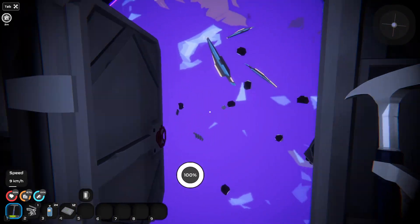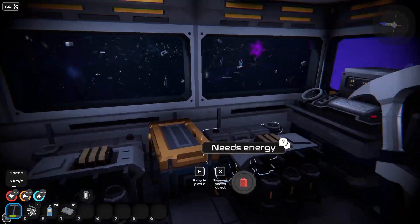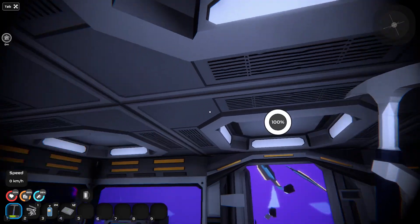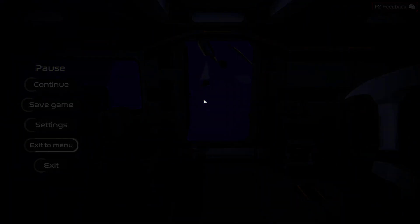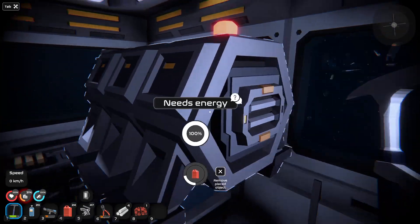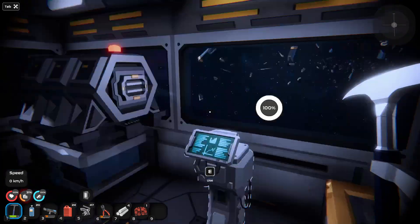Wait — this is not the right save game. It definitely looks like a different game. I'll exit the menu and get into the right one. Okay, this is our save — I remember because we built this little hallway and everything. I think that piece is out of place though; I don't remember putting it there.